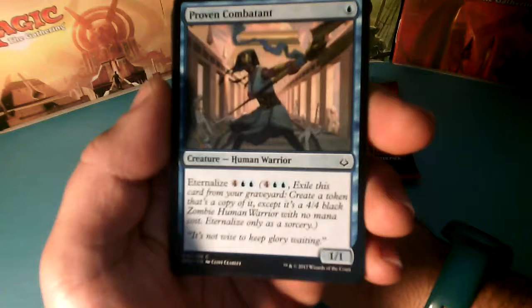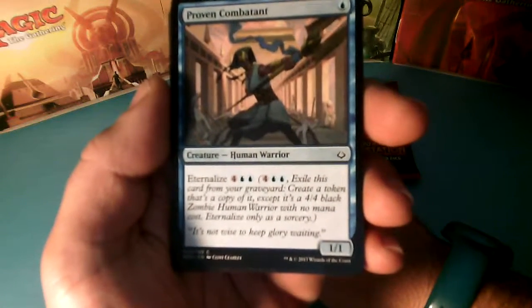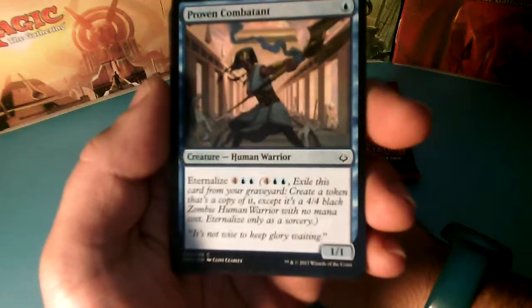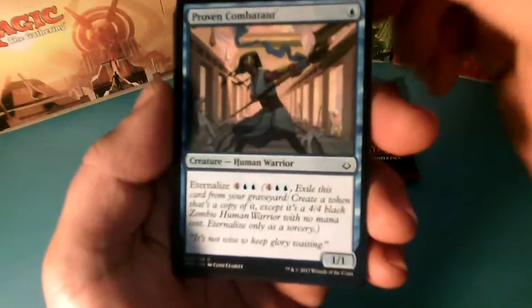Proven Combatant, 1 drop, he has Eternalize for 6. Exile this card from your Graveyard, create a token that is a copy of it — it is a 4-4 Black Zombie Human Warrior with no mana cost. Eternalize only as a Sorcery and it is a 1-1.